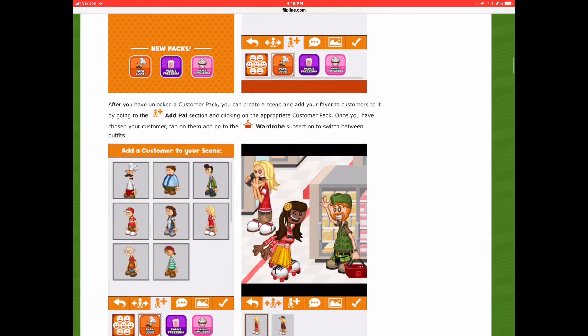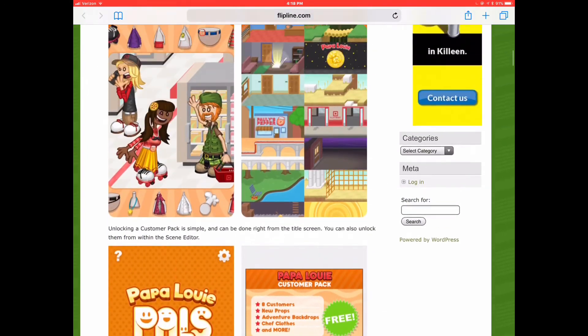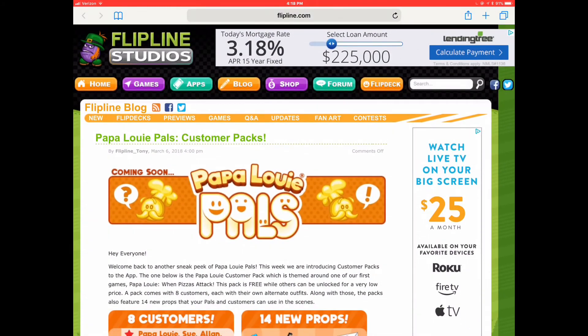So I took a look at it and I wonder what it means by 'launch a customer pack.' Is there a way to get it for free, or is the only way to get it to pay? We still don't know, but we'll see. It looks like it's going to be in our purchases, which I'm not a fan of, but I guess that's going to be in the game.